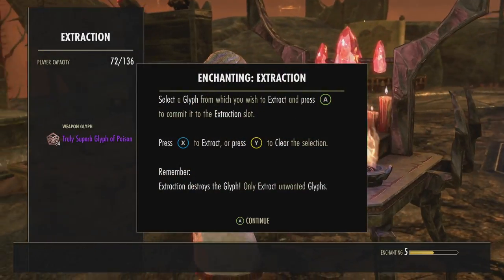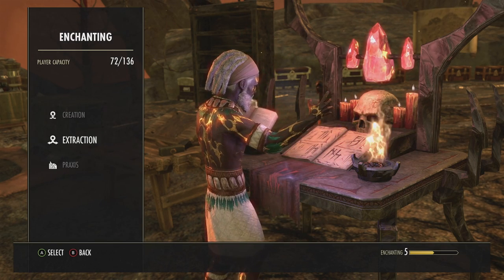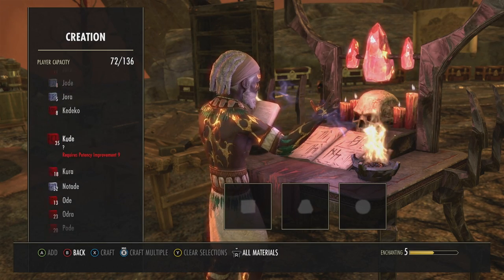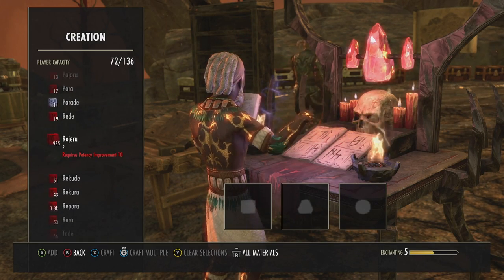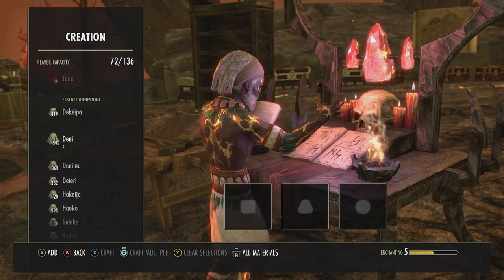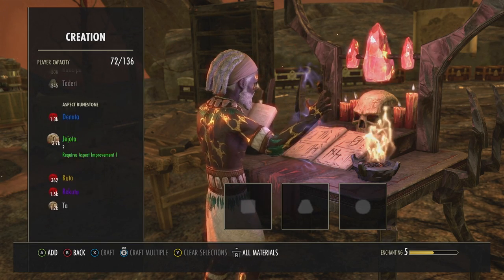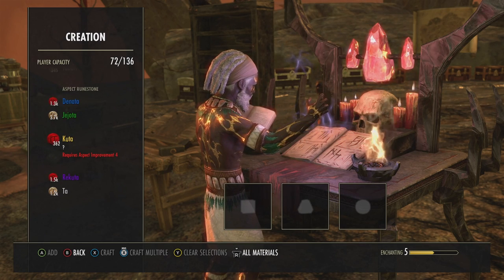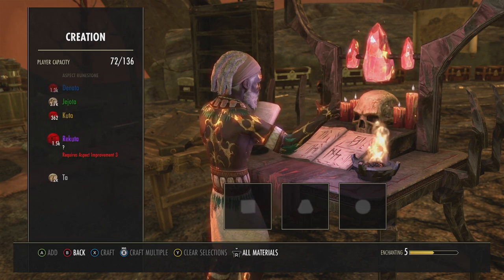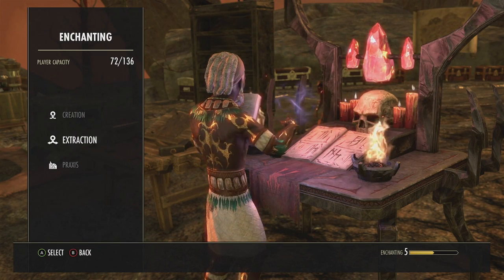So we're gonna go to the enchanting table, go down to extraction. You can see I have 84 truly superb glyphs of poison. To make them I use Rappora - the highest - I have 1,300 of those. Then I used Cuoco and Rakuta. You can use Kudas if you want, but it's a waste of money - the difference between crushing those up versus Rakutas is just minimal, diminishing returns.